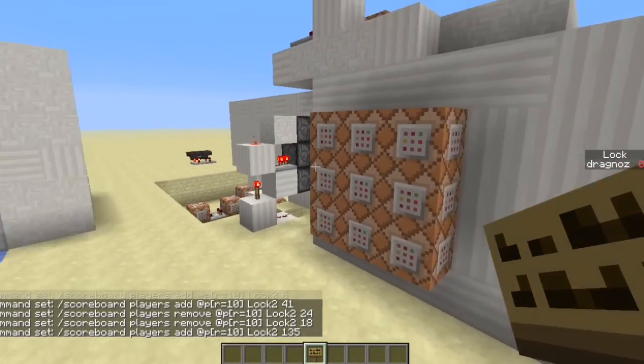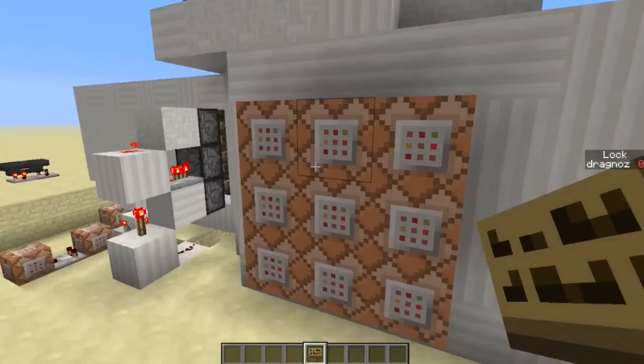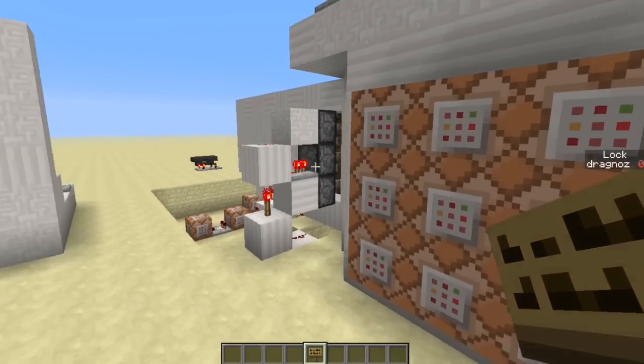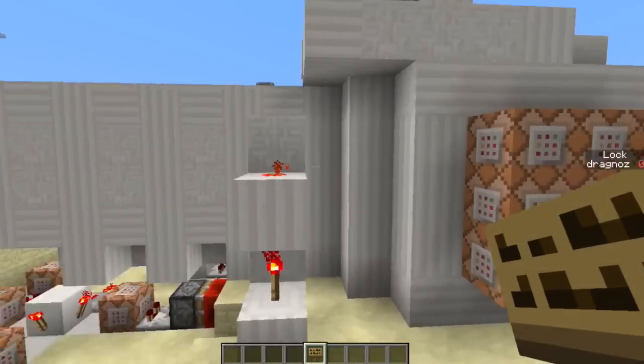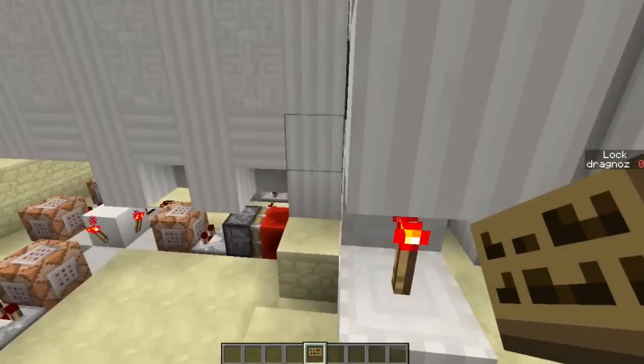The more weird and unique the numbers, the better this is going to work. So when you press these buttons it'll add and subtract to your score to reach a particular amount, and then it will open the door.